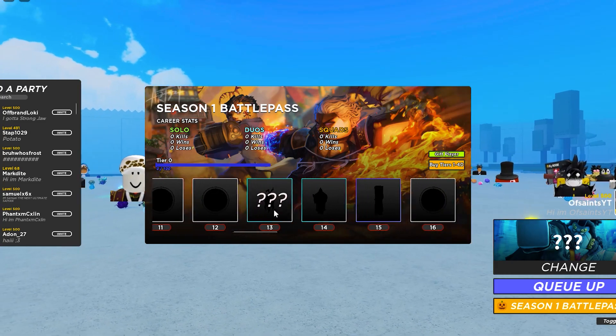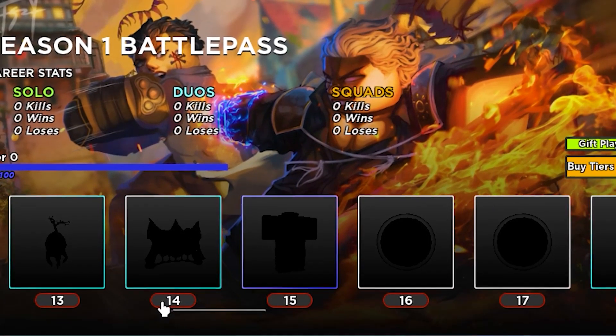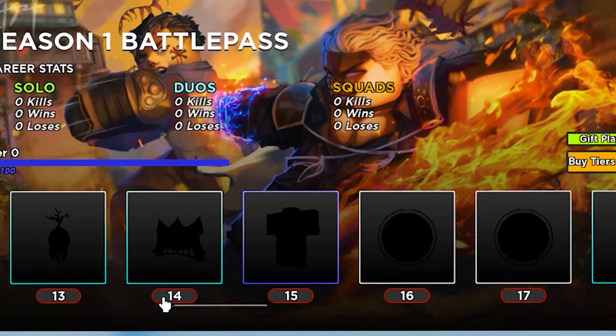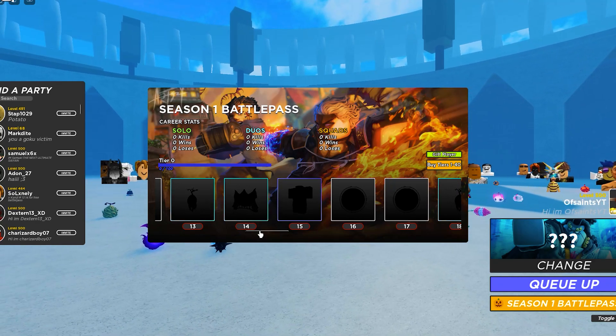Tier 11 and 12 are two stat point resets, and then a dark root. Then after the dark root, we have a rare fruit chest — I apologize for calling it a helmet earlier. And then we have the Demon Slayer uniform. It honestly looks pretty cool — it looks straight out of Project Slayers, I'm not going to lie.